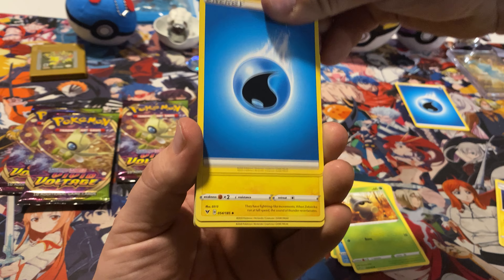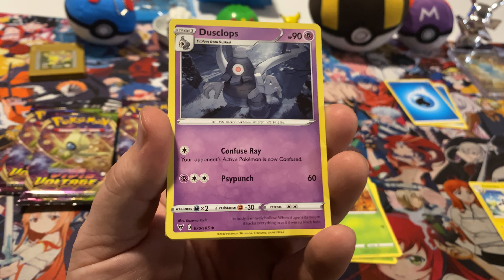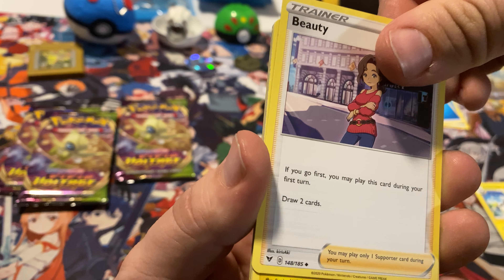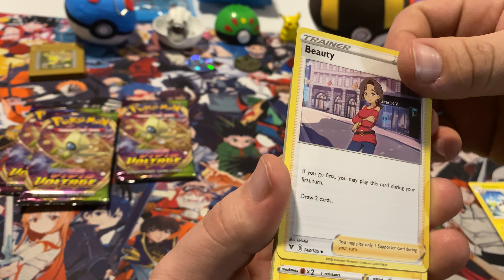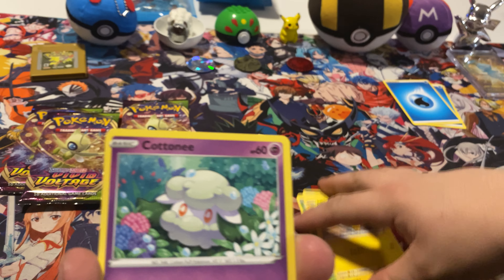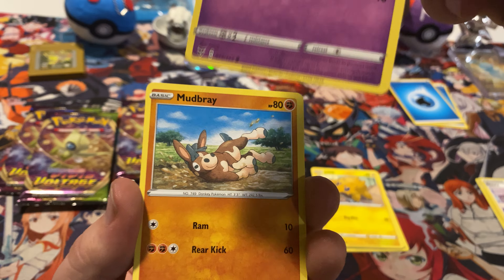We got our water-type. Look at him — it's an uncommon. That's a ghost-type. That ghost-type is going to go in my collection. Ghost-type Pokémon — this is probably a good play. If you go first, you may play this card during your first turn, draw two. Looks like a good play card. Got a little electric Pokémon — like a little hamster messing with your stuff.